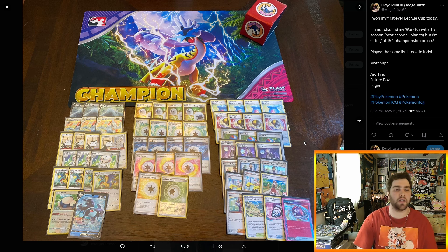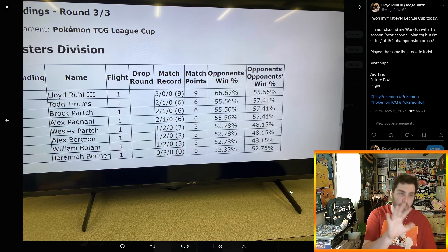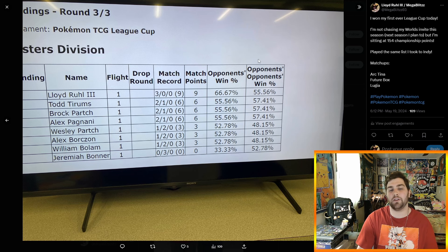I played the same list I took to Indianapolis. Matchups were Arctina, Futurebox, and Lugia. Looking at the standings, I'm at the top with 3-0, and then all the 2-1s have the exact same opponent's win percentage and opponent's opponent's win percentage, which I'll get into because it's kind of interesting how their placing ended up working. It was kind of odd.